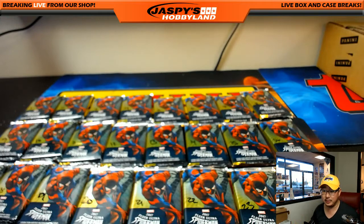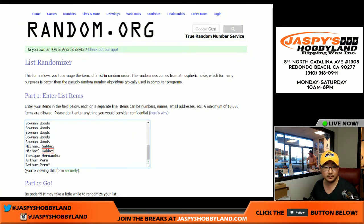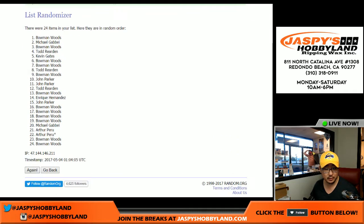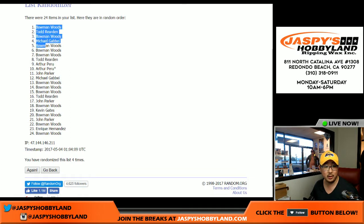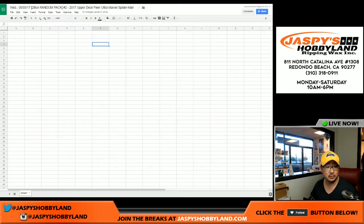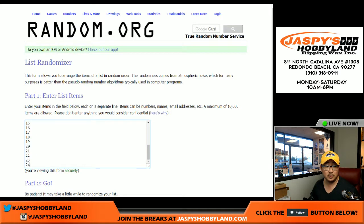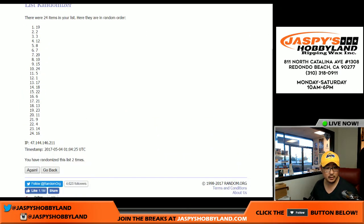Now we can do the randomizer. Let's go back to random.org and roll the dice for each list. One and a three, four times. We'll be breaking these in alphabetical order. Bowman, who bought a bunch of spots, is on the top and bottom. After four randomizations, we've got pack 22 on top, pack 17 on the bottom.